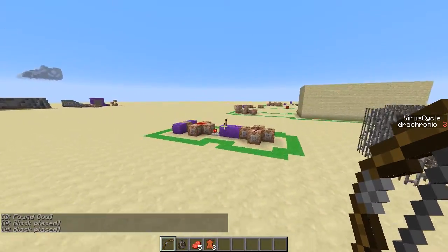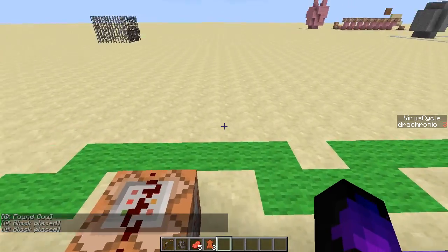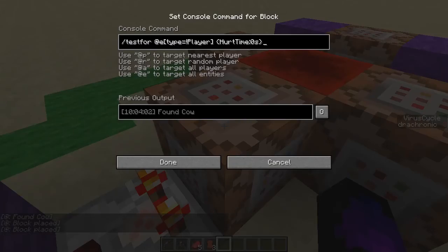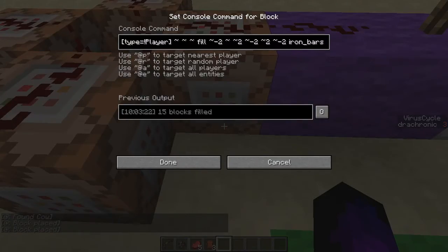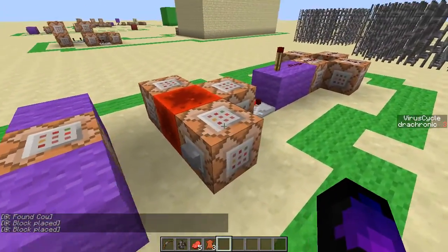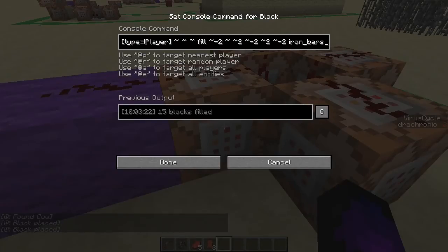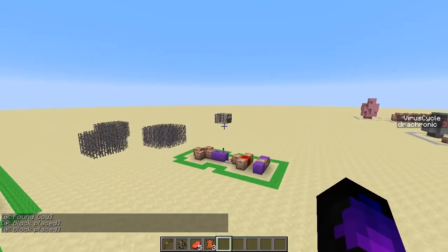We can set this up to a scoreboard system to target a certain non-player character, which I think is what I'm going to do for next episode — checking for an NPC that has a certain score. What it does is set iron bars all around it — that's the cage arrow. In actuality it's really cool. Let's just kill that cow — I'm typing kill at E type non-player character. There we go — turn that clock off.